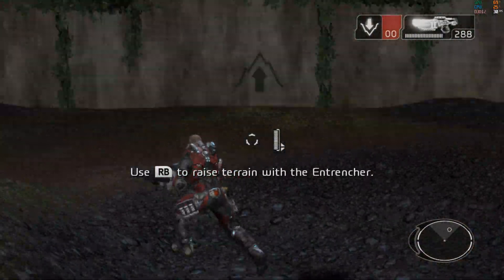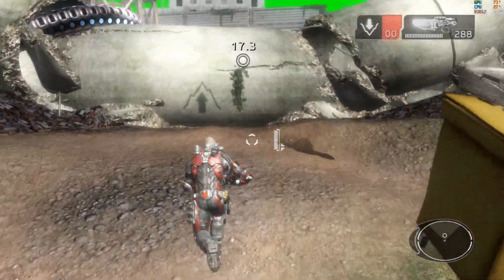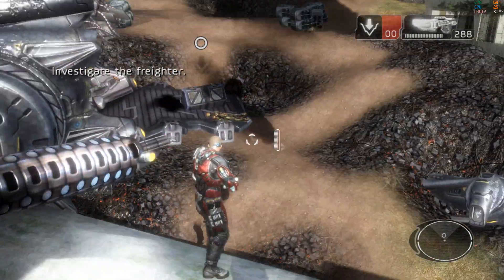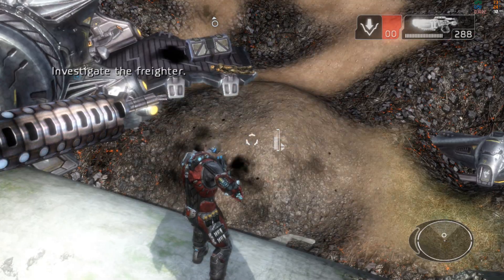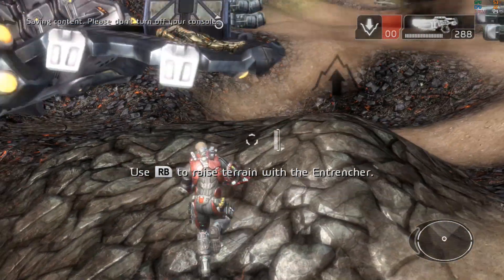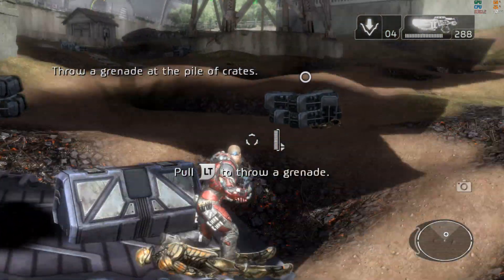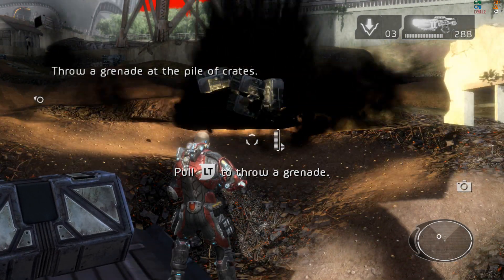This wall is too tall to jump over. Form a ramp with the Entrencher. Satellite pictures show containers scattered in the area. Find them and identify their contents. I've marked one on your HUD. These are subsonic grenades. They're highly explosive and leave behind a crater. Throw one at those crates. Good job.